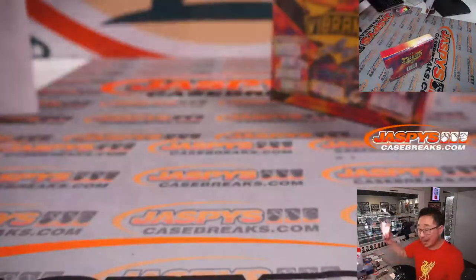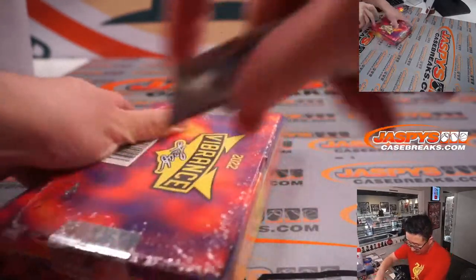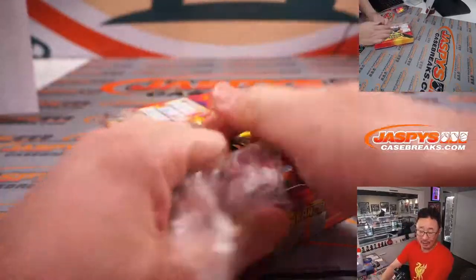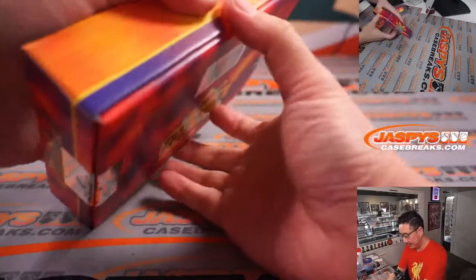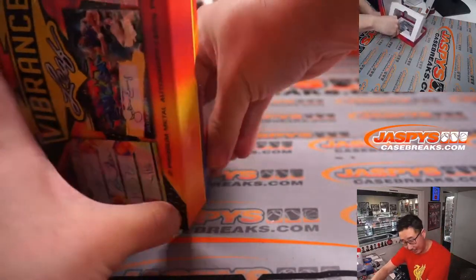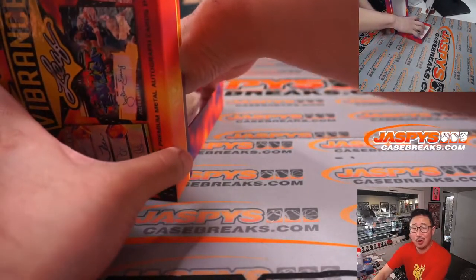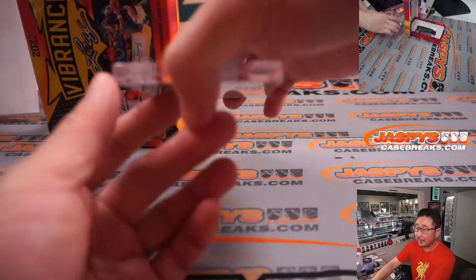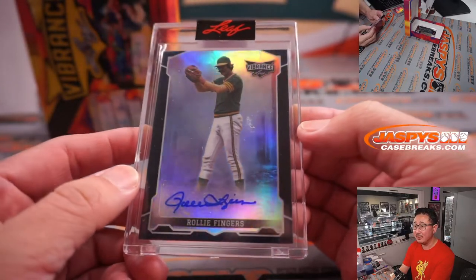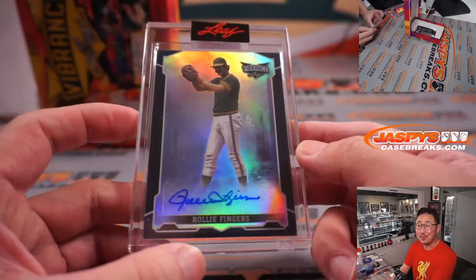These are pretty nice. There's another two-box break in the store — last two boxes of the case. Steph Curry being popped out of the second-to-last break from this case. We've got more cases in the store as well. Luka Doncic with a triple-double, 30, 10, and 10. Lakers 65, Dallas 101. Next up is Rollie Fingers, my nemesis. Letter R — Dusty with R.